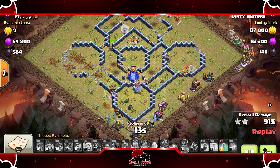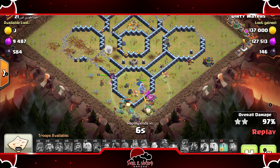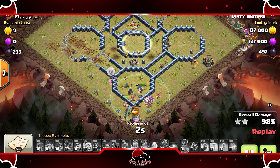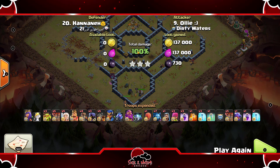Queen is still up. Warden's still up. Gang of minions for cleanup. The Stone Slammer took out the RC, which is very smart, because you do not need the blimp when you're doing a Queen Charge — the Queen can easily get the Town Hall if you do it correctly. So let's get into the next attack.